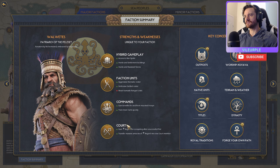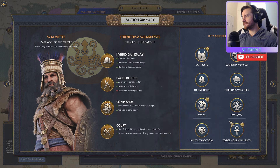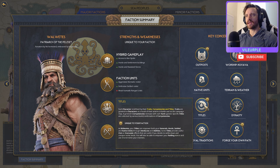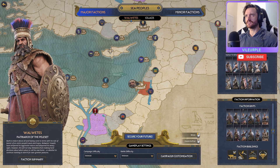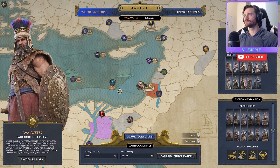Commands gain benefits for and from mounted troops. Train oxen carts quickly. Court gains regard for conspiring after a successful plot, transferring matched amounts of regard to one court member. We have these Peleset villages as unique outposts. Following the advice to forge your own path, we'll go the settlement version but still have the horde mechanic available. Looking at where we're starting, I'm thinking we just head straight to Bronze Island - that's where we should go first.